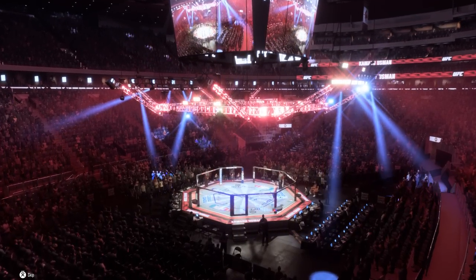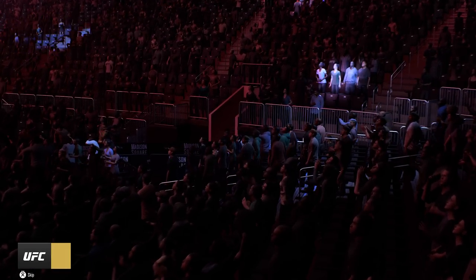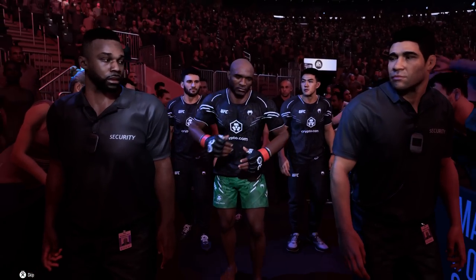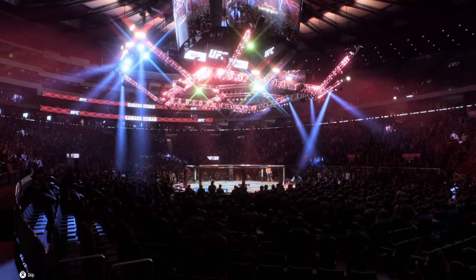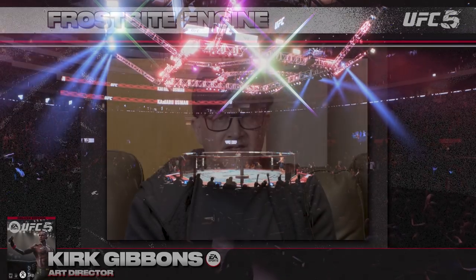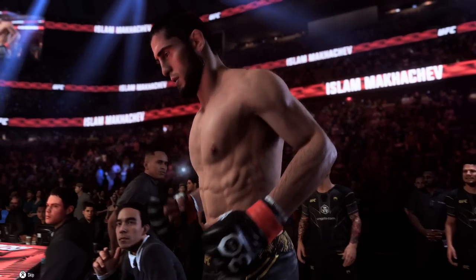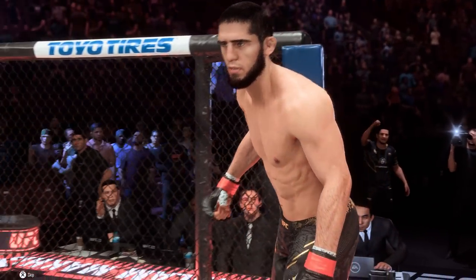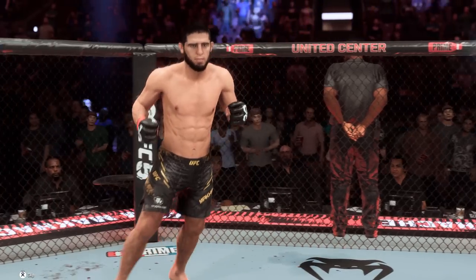The first thing players are going to see and feel is the walkout. We have new dynamic lighting with the Frostbite engine — the whole presentation with lighting and rendering and our updated players is just amazing. During production, we were comparing real-life UFC presentation with our game and it was hard to tell the difference. Once you get into the fight, you're going to see fighters looking amazing with all our new lighting, rendering technology, and strand-based hair.